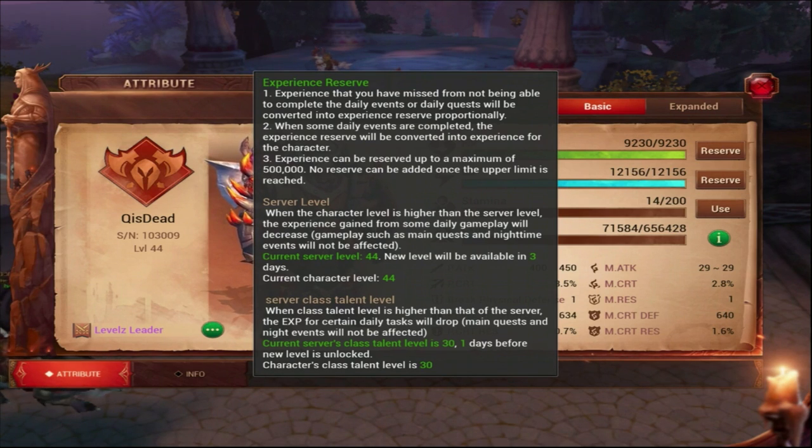You can go above the server level - you can go level 45 and talent level 31 - but once you hit talent level 31, you start getting half the XP from quests. You don't want to get to talent level 31 because you start getting less XP, unless you're only focusing on one path.